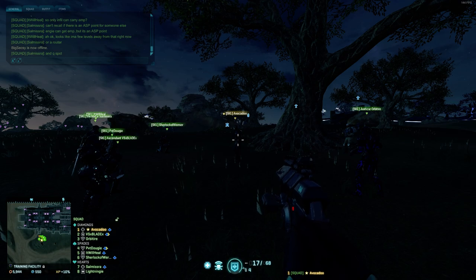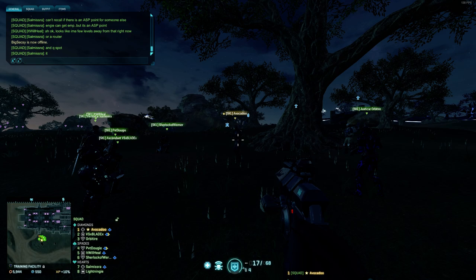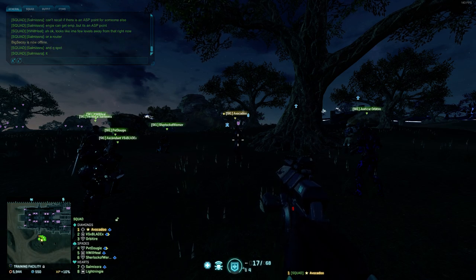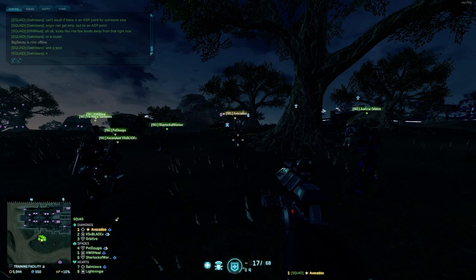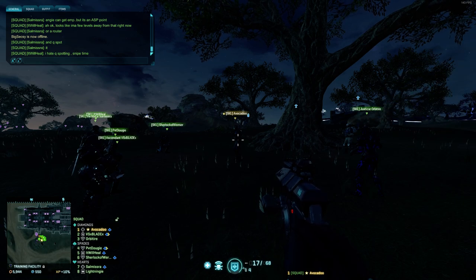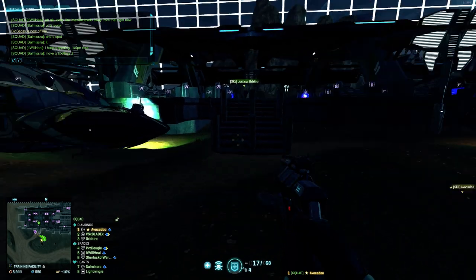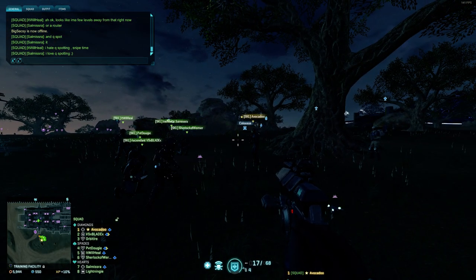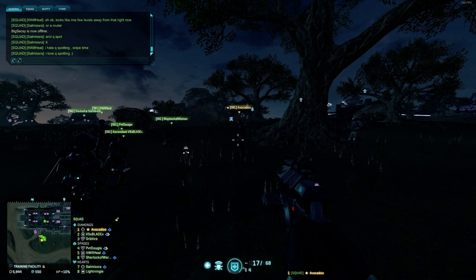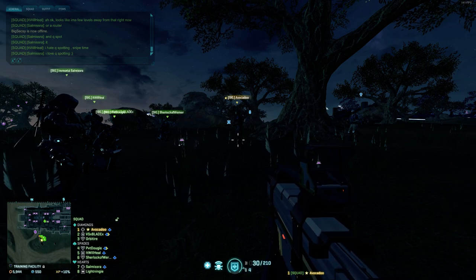That way everyone is looking at it. If it is high in the sky, it is most likely going to drop people. Also Q-spot it - if you see anything that isn't VS, smash Q on it, because most likely no one else sees it and it will call it out for everyone. The second thing: if you cannot stop the Valkyrie, prep for the drop. If you are an infiltrator or engineer, drop anti-personnel mines all over the top of the point, drop anti-tank mines off the point, and tell people to collapse to the point.